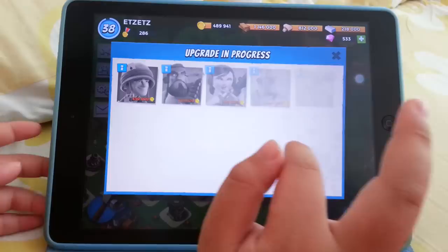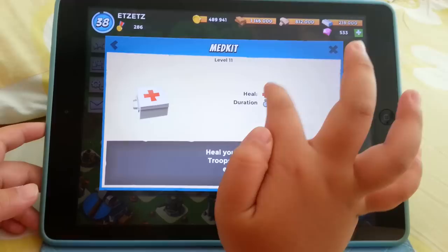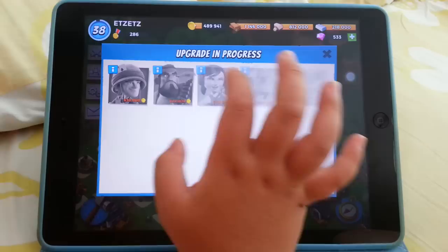I'm still upgrading my tanks. My Warriors are level 7, my Flare is level 4, my Mag Kit is level 11, my Aptallavi is level 12, my Shock Bomb is level 4, my Barrage is level 5, and my Smokescreen is level 1.